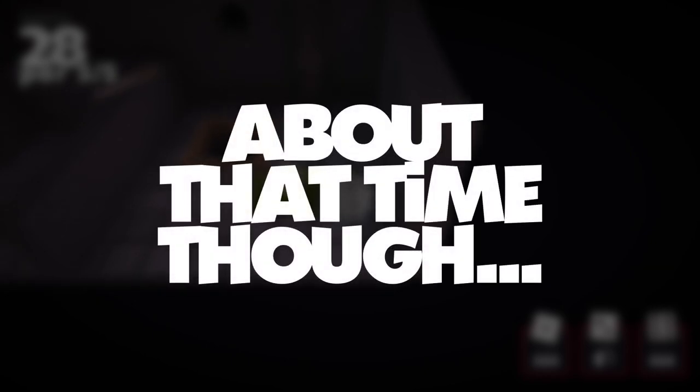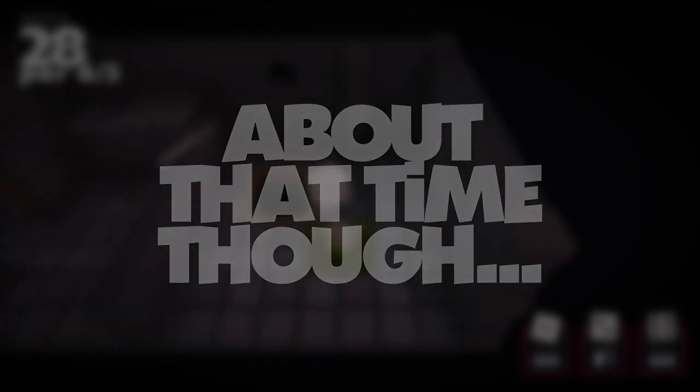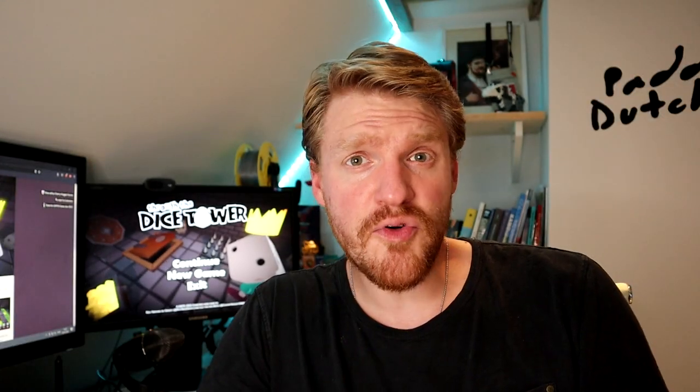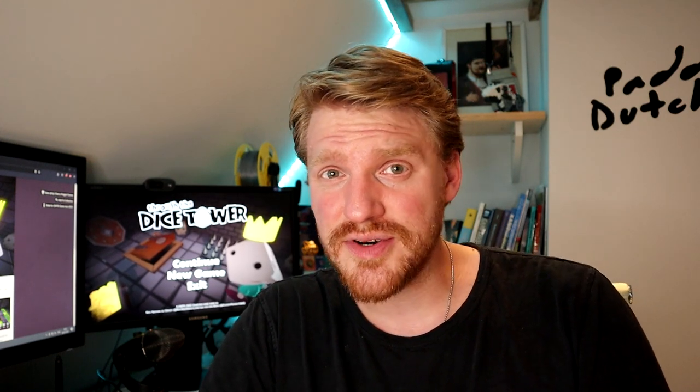So with an idea in the bank, it was time to actually start making it. Something to keep in mind when making a full game in less than 48 hours is that you have to focus on the absolute basics — making the minimal amount of features with the minimal amount of complexity, and making a game you can finish in about 10 hours. Of those 48 hours, you probably also need to sleep, eat, walk the dog, take care of the kids, go to the bathroom — do human things. That would probably mean about 12 hours of your 48 hours are already spent on doing other things than making games.